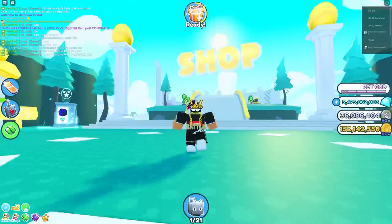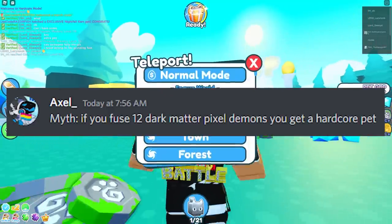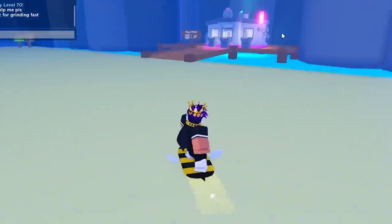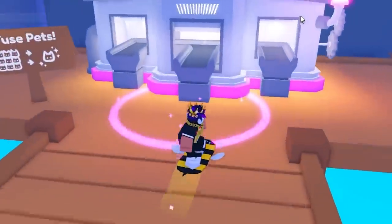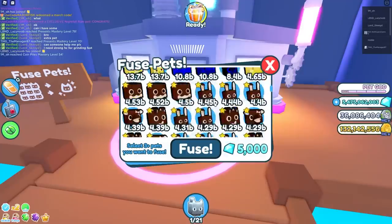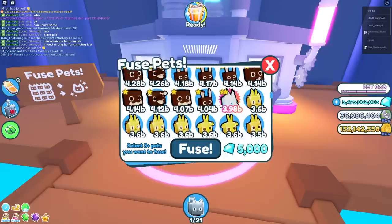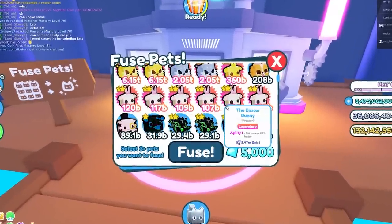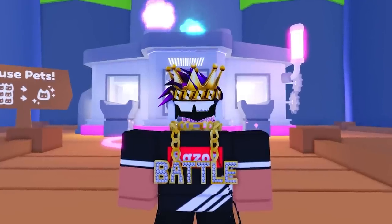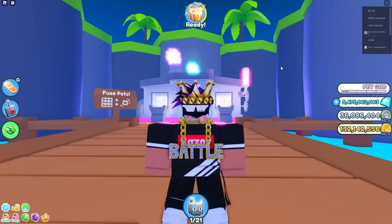This first myth is: if you've used 12 dark matter pixel demons, you get a hardcore pet. I'm gonna try this in the hardcore world. Over here is Fuse Pets — do I even have 12 dark matter pixel demons? I actually do have 12, but I can't find them. Oh wait, I forgot you can't fuse mythical pets, so that's literally big false.